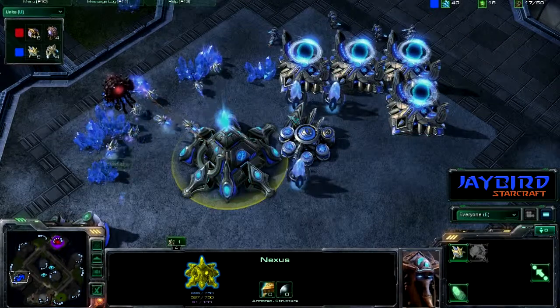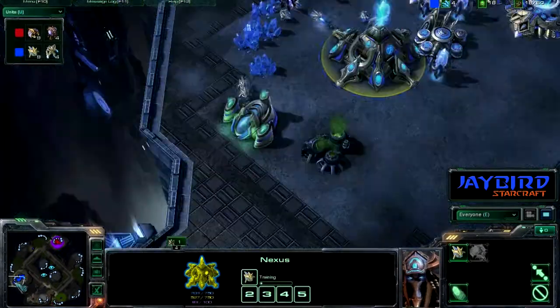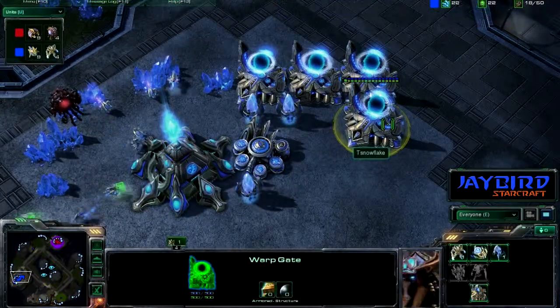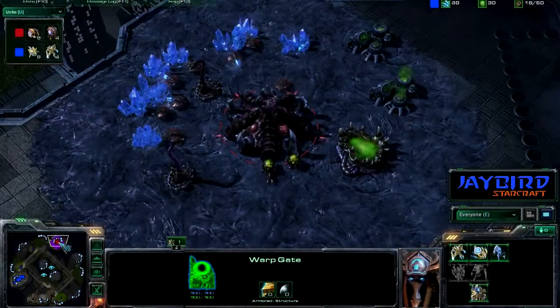He's got these four warp gates. If he could just up these probes here, there we go, get him back into gas too. I was kind of surprised to not see any other units besides the zealots at this point as well.